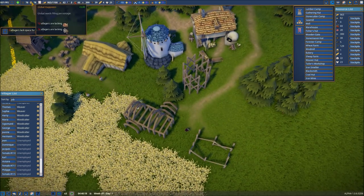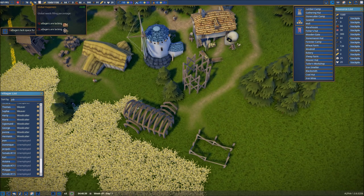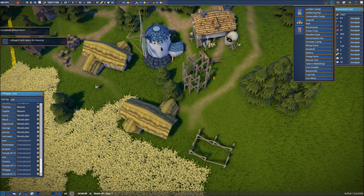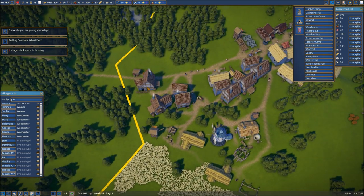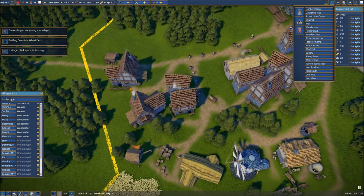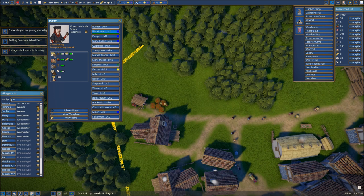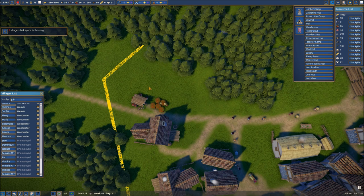We're up to 78 people. We have 15 villagers lacking in the faith department — which would be the church — and then 12 villagers lacking in food. So they are lacking in food. Let's actually pause things for a moment. We've got some people missing out on food. Let's click on them and see what's going on. It looks like we're pretty good on berries and bread. We're about to greatly expand bread anyway, so let's put some additional berry gathering huts over here.